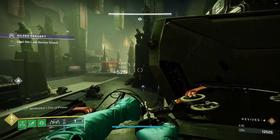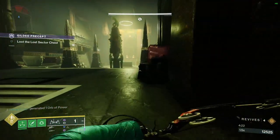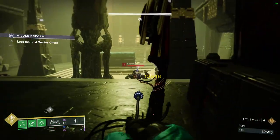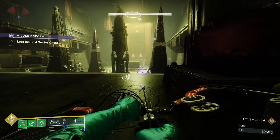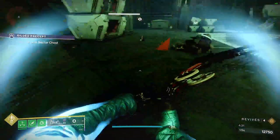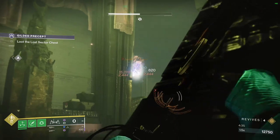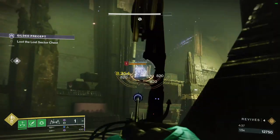Try and take out the guys in the middle because they can jump up while you're dealing with a barrier champion and you will get done in. Barriers are a lot easier to take down than unstoppables, so if you can suspend them it's very simple. They'll rarely outlast a suspend and get their shields back, but it's always worth having a barrier weapon just in case.